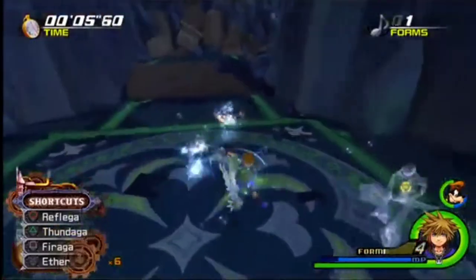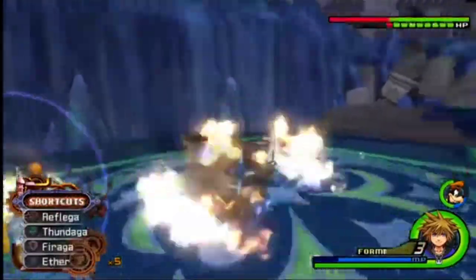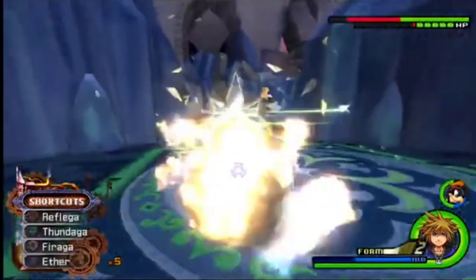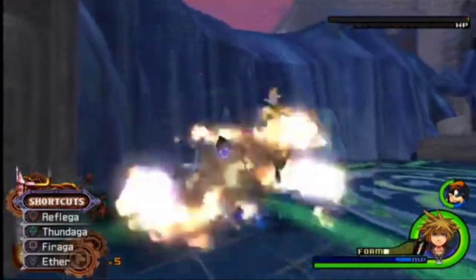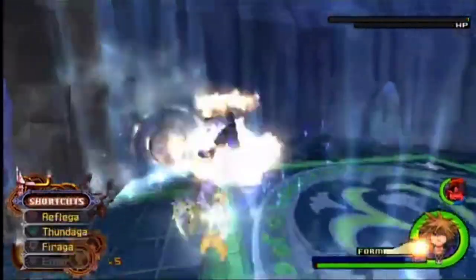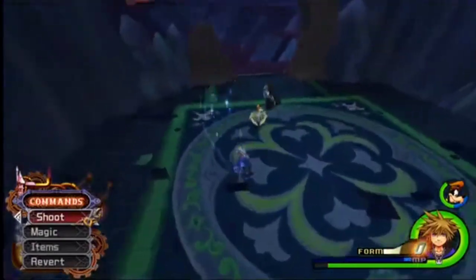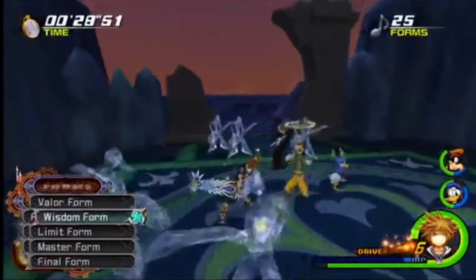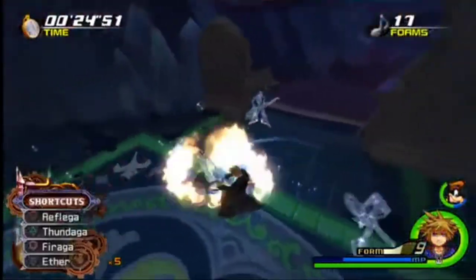Once you get past all the rounds of water clones, you are actually able to attack Demyx. If you're still in Wisdom Form it should be very easy to get him down to one HP quickly, however he doesn't die yet. This is because he does a few more rounds before we can actually finish the battle — just repeat the same steps from earlier and you should be good.